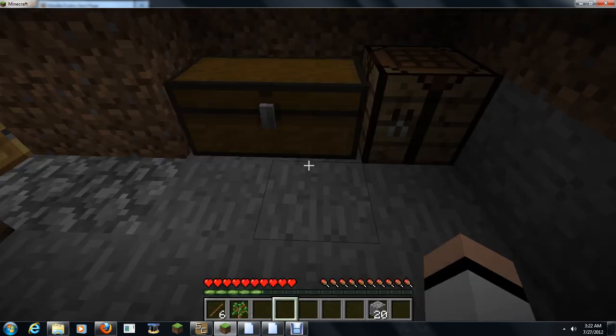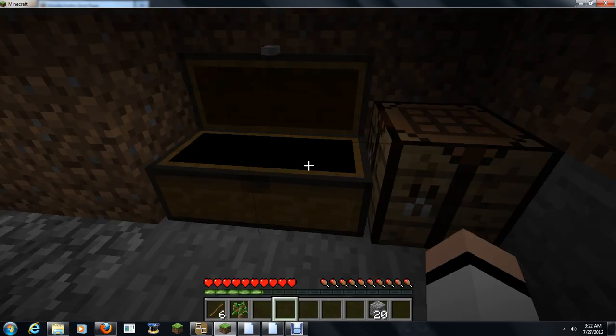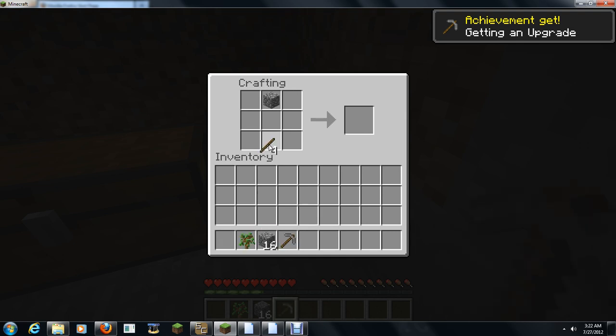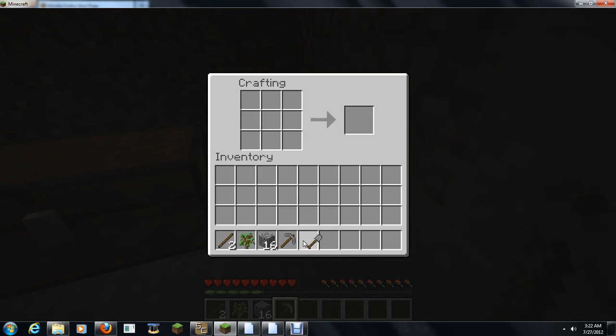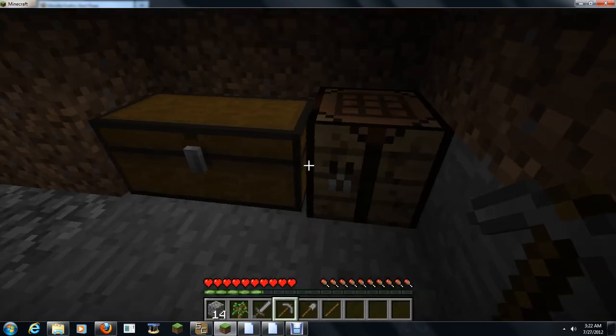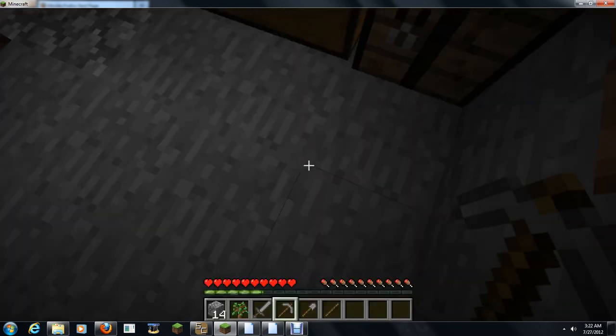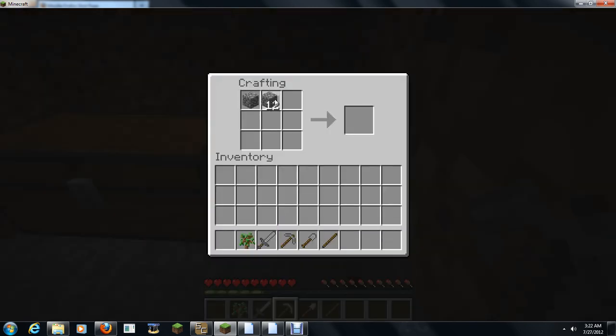I'll need that. Go to the crafting table and put three planks across the top, one on each side in the middle row, and two sticks below to make a sword — you're going to need that. You can also stick a couple of stone together and make a furnace.